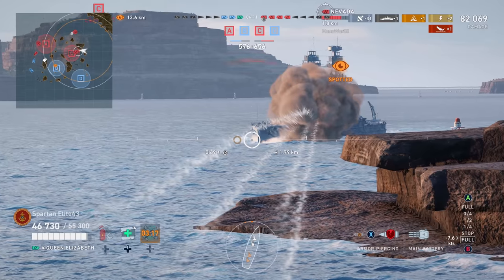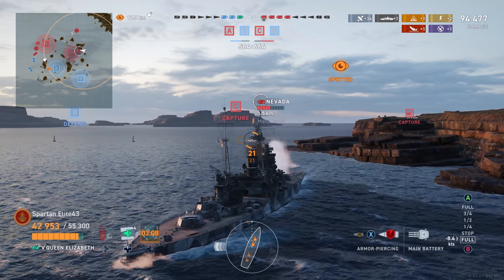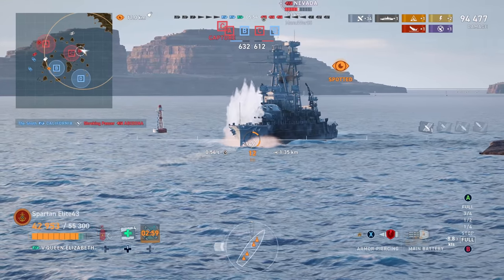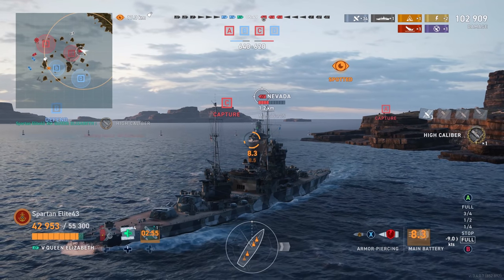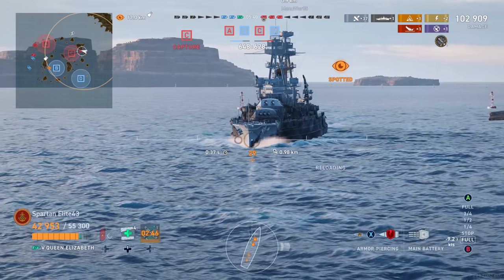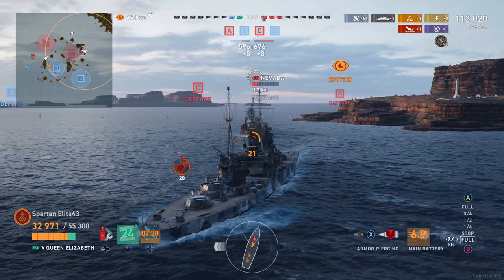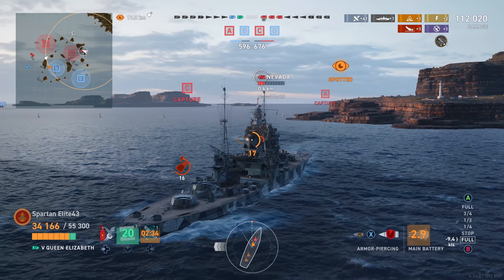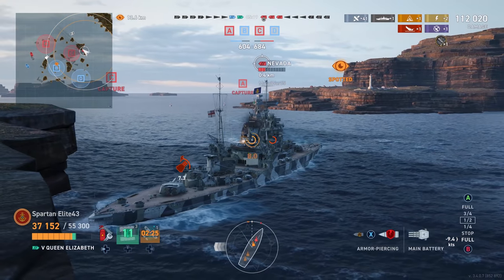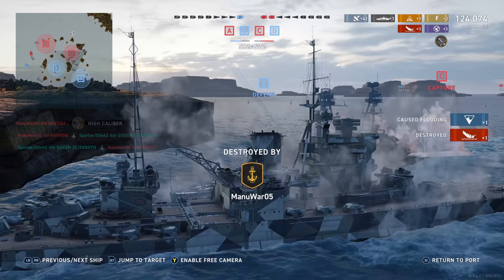He goes through our armor a little, and we return the favor much harder — hitting him for 12k right through the bow. He has no intention of staying in a fight with us. He has Arizona and Texas guns on his Nevada — very good guns. But we keep punching through his bow and he just comes in to ram me. He knocks out one of my guns. The island behind me stops me just short of getting the rear guns around. He ends up ramming and finishing me off. We end up with 124,000 damage and two kills.